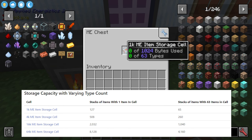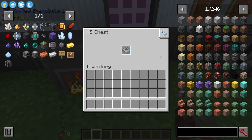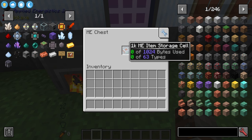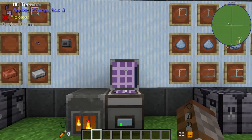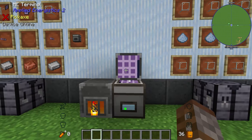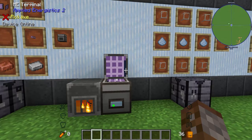So you roughly halve the amount you can store if you have multiple different types. The bigger the cell, the more stacks you get for a single type as well as for 63 different types. That's why you want to get into larger cells quickly. Also be mindful about what you store here — if you want thousands of cobblestone, I'd recommend using something like Storage Drawers and connecting them to your ME terminal instead.